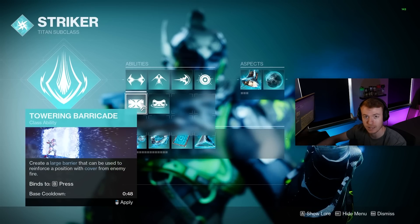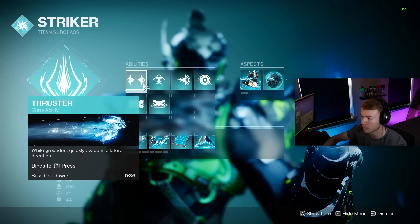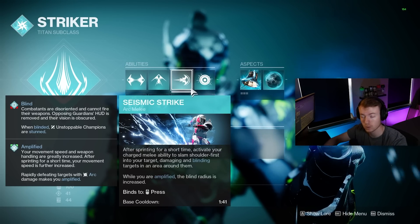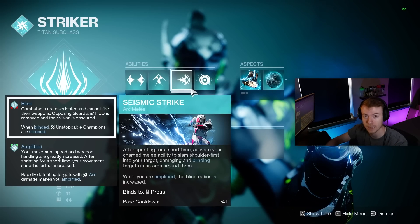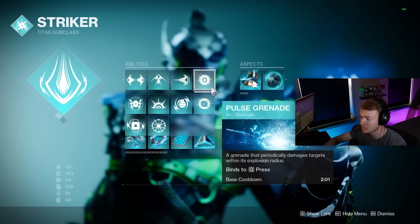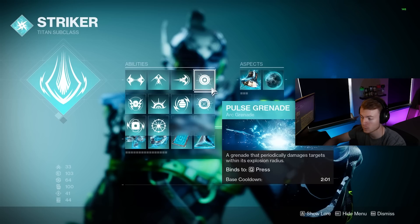Depending on the activity, you might want something like a Barricade, but I tend to stay on Thruster so I can spam it for ability cooldown. For our melee, Seismic Strike or Shoulder Charge is going to allow us to get the most damage possible compared to the other options we have. We're also blinding in a large AoE when our melee goes off, which allows us to instantly proc Unstoppable Champions. For our grenade, Pulse Grenade is going to be best so that we can throw it down and instantly stun Overload Champions when Jolt gets applied. Plus, we get ability energy back through the Ionic Traces these are making.